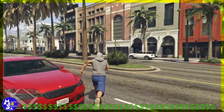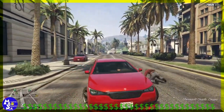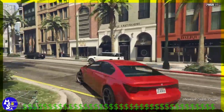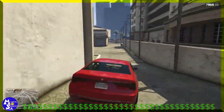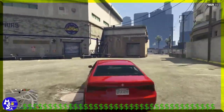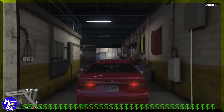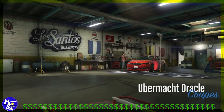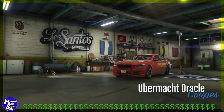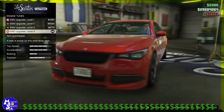Go ahead and get a vehicle off the street. Benefactor Shafter works fine — you can get 200 plus thousand. Benefactor Schweitzer, 202 plus thousand. And once you get the vehicle, go ahead and head out to Los Santos Customs and just fully upgrade. Take note of my money here: 2976. That'll come in handy soon.